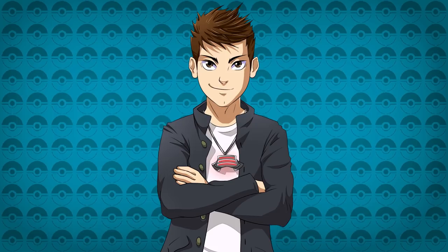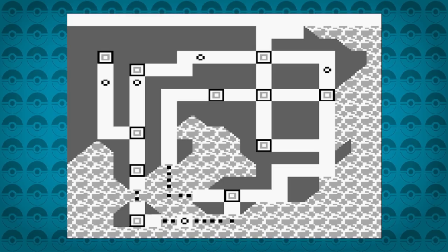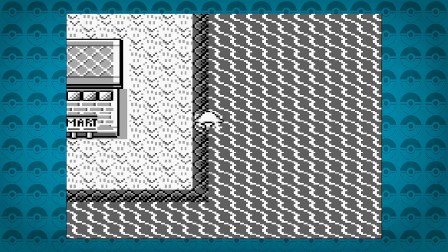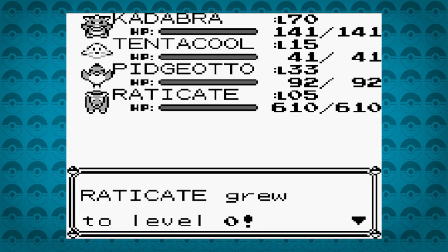For those who don't know, to perform the Old Man Glitch you must talk to the old man in the north section of Viridian City, let him show you how to catch a Pokémon, then immediately fly to Cinnabar Island. Here you can surf up and down along the east coast of the island where the water meets the land. Pokémon will appear based on the player's name and some will be above level 100. An added part to this glitch is that if you feed a Pokémon at level 255 one more Rare Candy, it will overflow its data and reset all of its stats to 5, giving you a level 0 Pokémon.